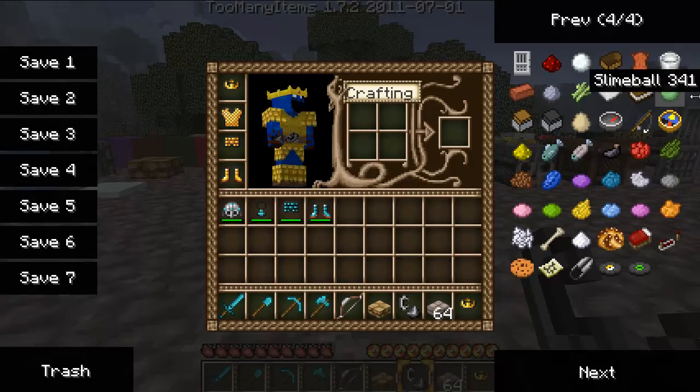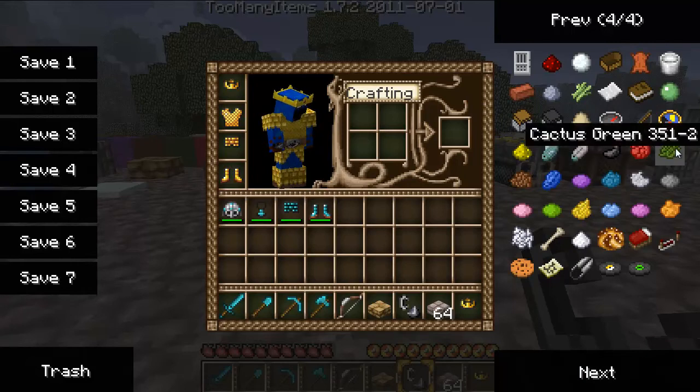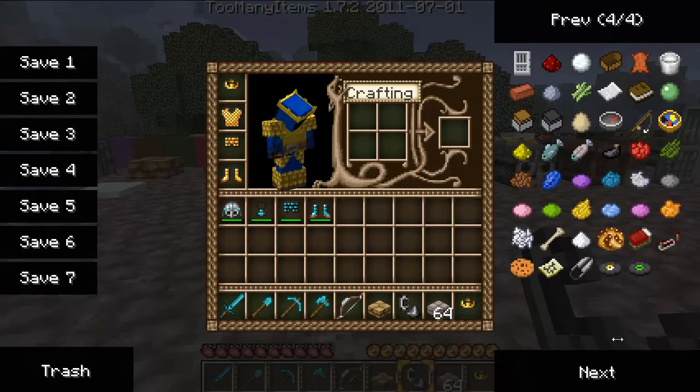Redstone, snowball, boat, leather that you'd get from a cow when you kill it, milk, brick, clay, sugar cane, paper, a book, slime ball, minecart with chest, minecart furnace. The egg, the compass, fishing rod or fishing pole whatever you like to call it, clock or watch whatever you like to call it, glowstone dust, a raw fish and then a cooked fish, ink sack, rose red.